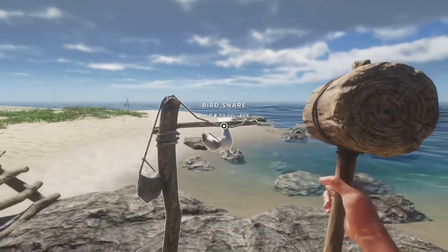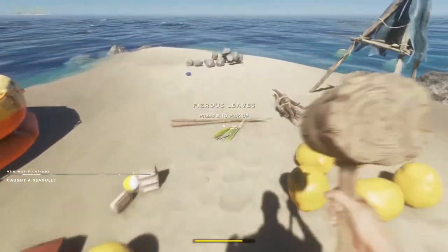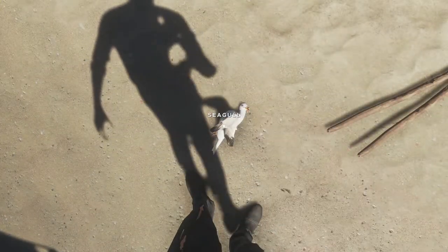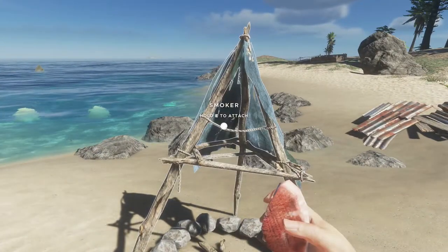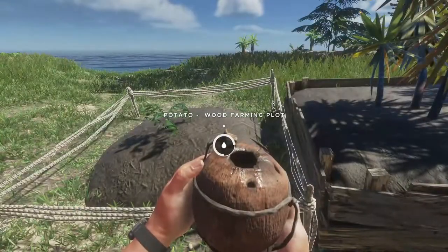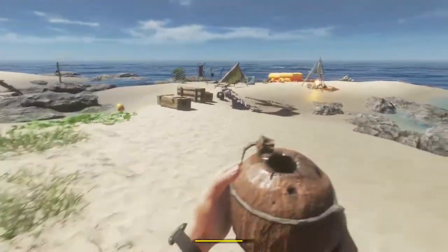There's another bird — these seagulls are doing well. I'll drop them and smoke the bird. You don't get that much meat off them but they're easy to catch. Let's go and check my farming plots make sure they're doing okay. I'm not sure if it needs to be full to grow but I'm going to fill it up anyway.